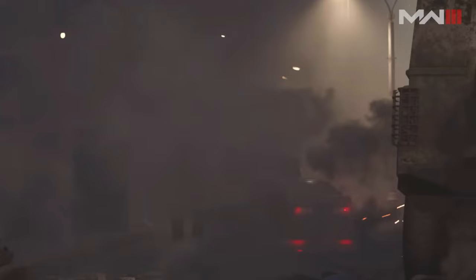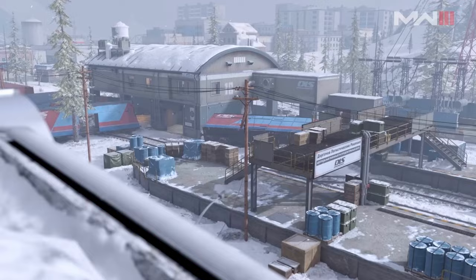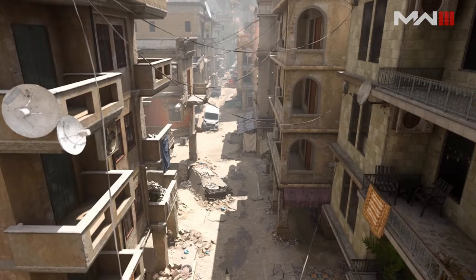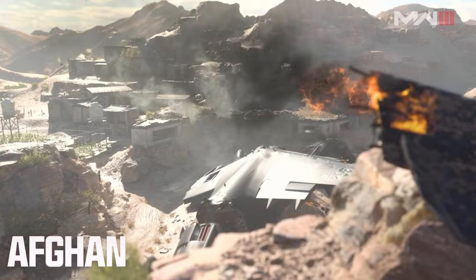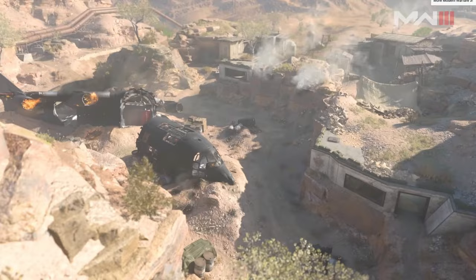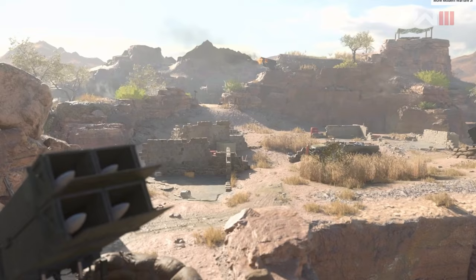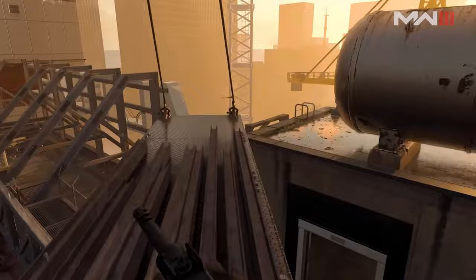Let's talk about all the Modern Warfare 3 maps we're getting at launch — they're all going to be remasters of the original Modern Warfare 2 maps, with some slight modifications. They're adding doors for the updated game style introduced in Modern Warfare 2019, and previously inaccessible water areas will now be swimmable, expanding the maps a bit. The Modern Warfare 3 beta maps will be Favela, Estate, Skid Row, and Rust, with High Rise added in the second weekend — a great opportunity to play classic remastered maps.